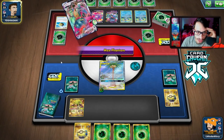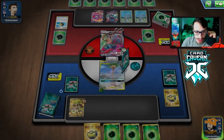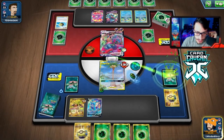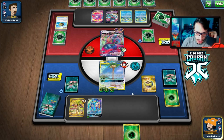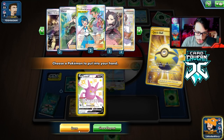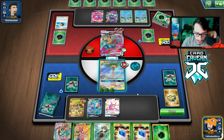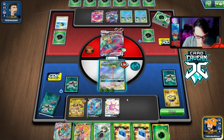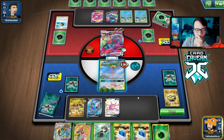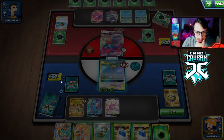We need to get a Delmise V in play and maybe go Delmise VMax. The double Horrors got my opponent really far ahead — they can two-shot me unless I get a Mallow and Lana. We can heal 30 with Max Phantom but it won't make a big difference. Delmise appears off the top — we'll Voltage Beat energy on the active and use Quick Ball. Dedenne is prized so we have to go Crobat. We have three Tag Calls and two Mallow and Lanas, so let's find one.